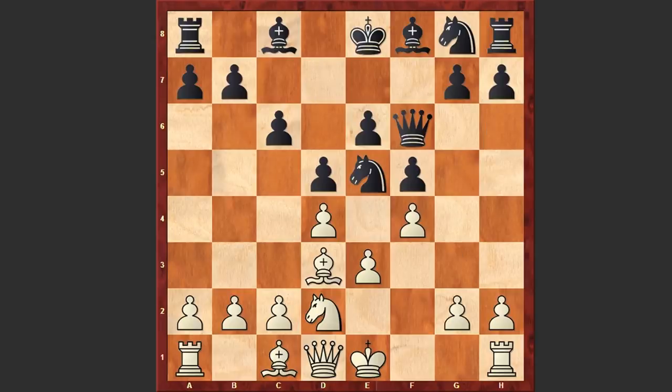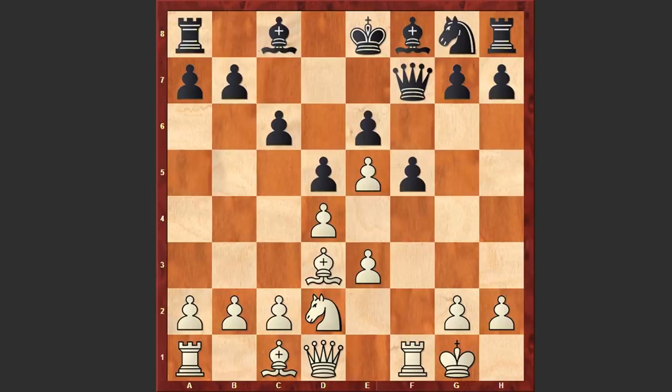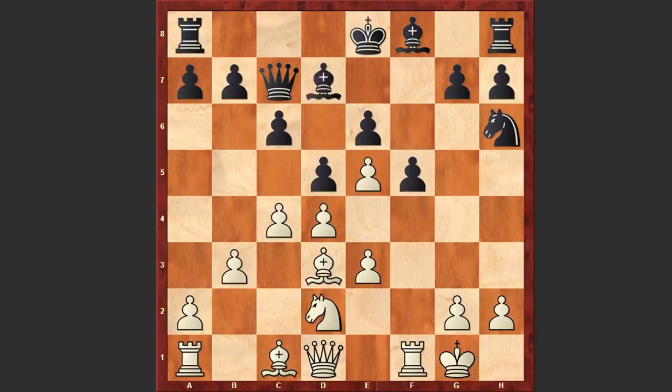But in the game we see Nxe5, fxe5, Qf7. White castles kingside, Qc7, c4, Nh6, b3, Bd7, a4. White wants to bring his bishop to the a3 square, a very standard idea in the Stonewall defense. Be7, cxd5.